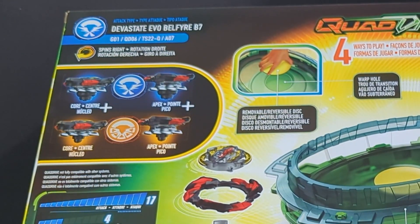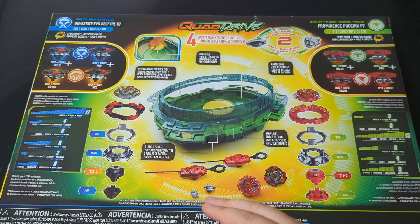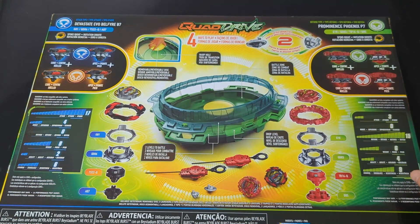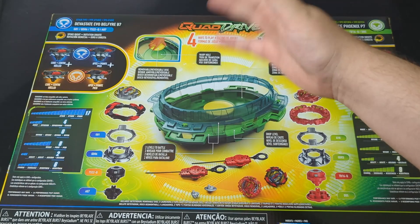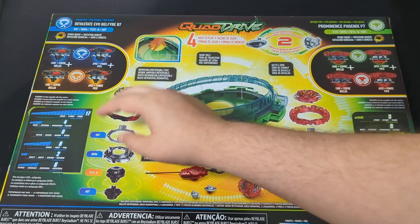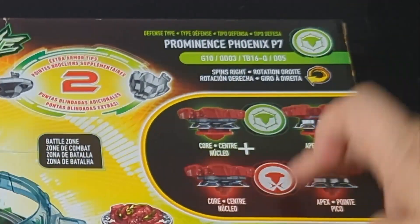This set comes with two Beyblades: the Devastate Evo Bellfire and the Prominence Phoenix. Devastate Evo Bellfire is a Dangerous Belial, as it was in the Takara products, and I'll just call it Belial from now on. It has a really high 17 attack. Prominence Phoenix goes from defense to balance type and should have a decent gimmick — it has a huge 15 defense with the plus attachment, so it should be able to resist that 17 attack from Bellfire.